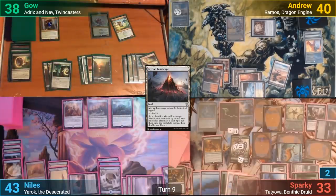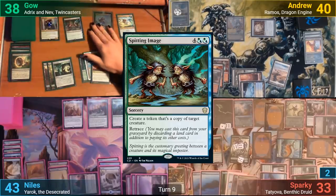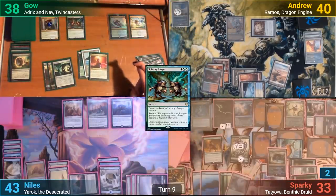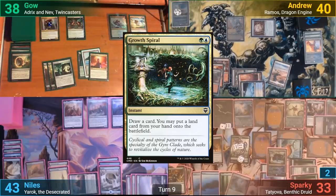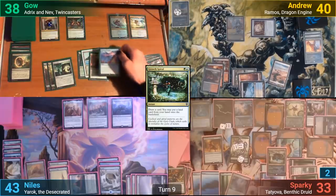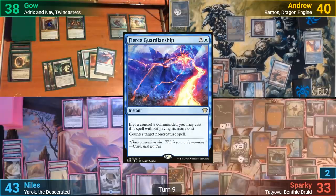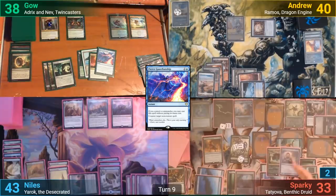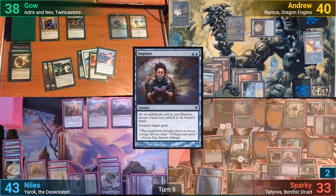Gao draws, and I'd even be happy to see a Cyclonic Rift at this point. He taps six mana for Spitting Image and targets the Roil Elemental with the spell. This prompts Sparky to recast Growth Spiral once he gains priority. Gao casts Fierce Guardianship to try and counter it, as we think Sparky's trying to draw into a counter. This is wrong, as Sparky casts Deprive to counter the Spitting Image and bounces a land back to his hand.